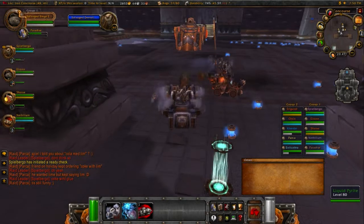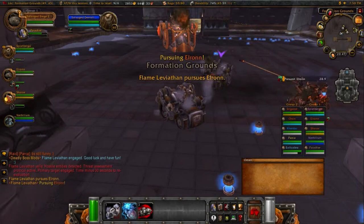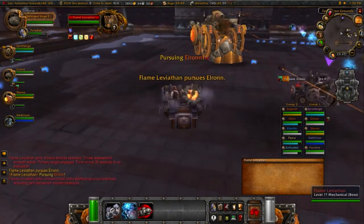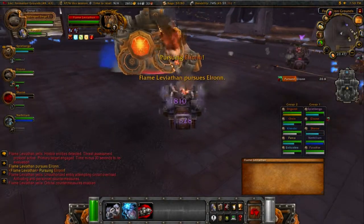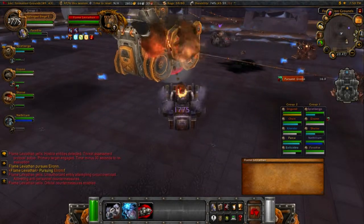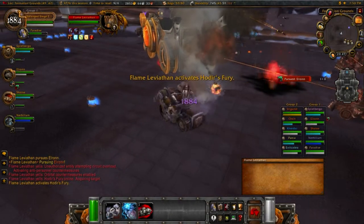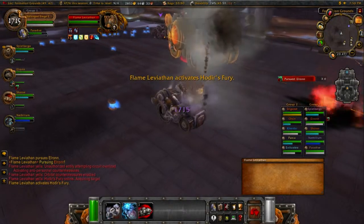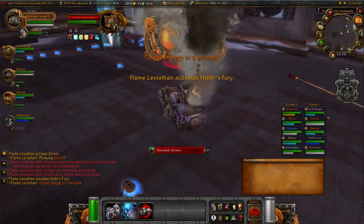Welcome to this Flame Leviathan guide, the first boss in Ulduar. In this video we will be doing Flame on hard mode with all four towers still standing. The only difference with hard mode is that Flame will now have around 90 million health instead of the normal 23 million. The four towers left up are going to throw out damaging attacks that follow the raid around at all times. The general rule is: don't get overwhelmed, just avoid everything. Don't go near any of the light pillars, don't stand in the fire — just raid basics.